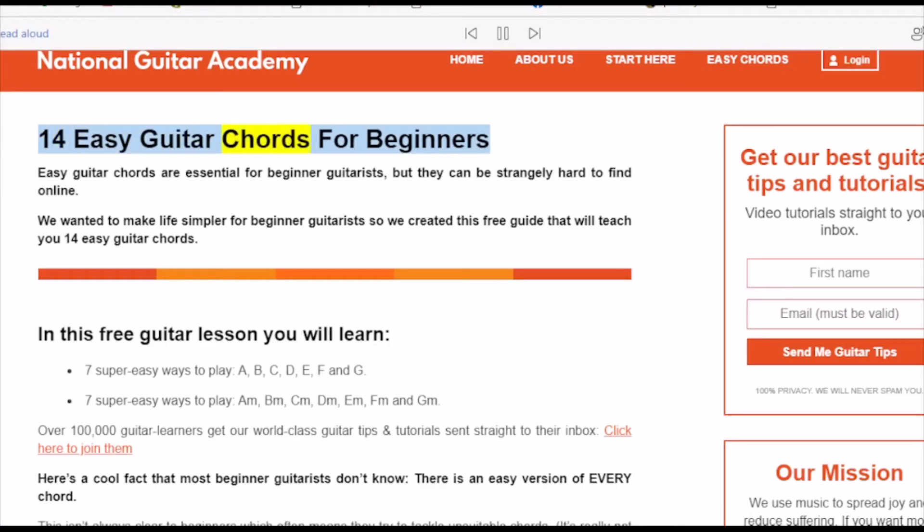Easy guitar chords are essential for beginner guitarists but can be strangely hard to find online. We wanted to make life simpler for beginner guitarists so we created this free guide that will teach you 14 easy guitar chords. You will learn seven super easy ways to play A, B, C, D, E, F, and G, and seven super easy ways to play Am, Bm, Cm, Dm, Em, Fm, and Gm.